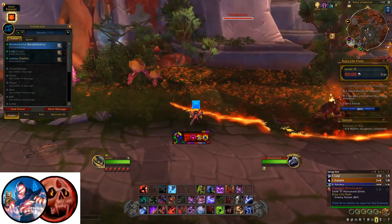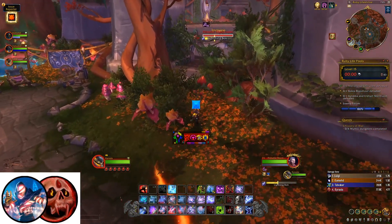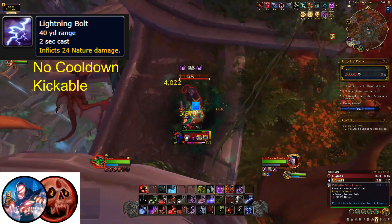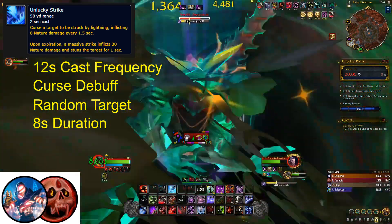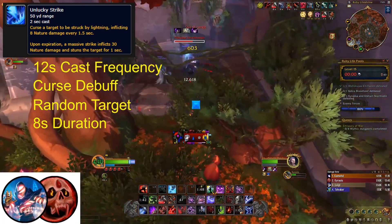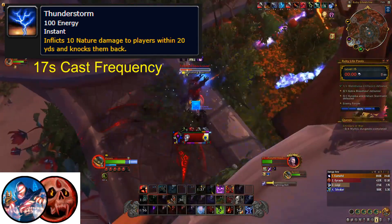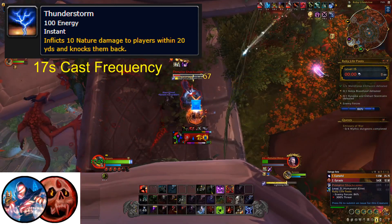There is one more enemy in this section that you will most likely not want to fight at all. Hidden on the inside of the ring are 4 Primalist Shockcasters. These enemies spam Lightning Bolt on their threat target, a kickable ability with a 2 second cast and a 40 yard range. Their second ability, Unlucky Strike, is a nature dot curse effect that deals a particularly large amount of single target nature damage when it expires, used every 12 seconds, and the damage is quite brutal unless you can remove curses. Finally, they have Thunderstorm, a 20 yard AOE damage and knockback ability that passively occurs every 17 seconds. On top of being immune to most forms of crowd control, there is little reason to ever fight them.